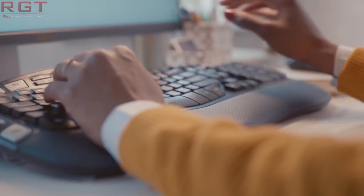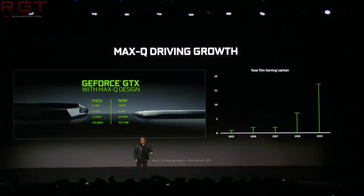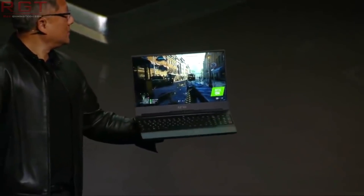Moving from the good to the bad, we have some less than great news when it comes to NVIDIA — a very concerning report from NotebookCheck.net, linked in the description below. The TL;DR is that there are two variants of the GeForce MX250 Max-Q laptop GPU, and they aren't telling you which is which. Apparently one of them is about 30% slower than the other, based on the performance of the MX150 series, and it is almost impossible to find out which variant you're getting before you buy it.